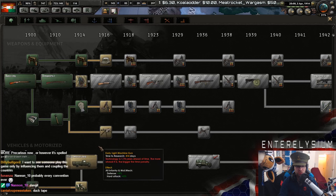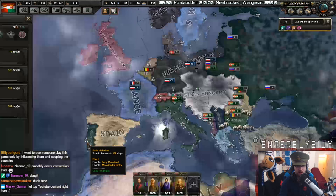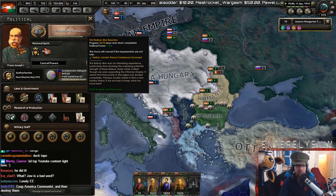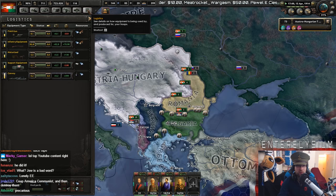We've got technology we need to research. Let's grab Early Motorized — why not? How long till we're ready for our first Balkan push? 20 days! Still need support equipment. Field gun still down. Support equipment's the main one.